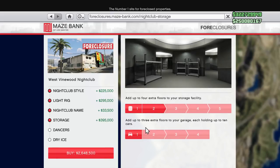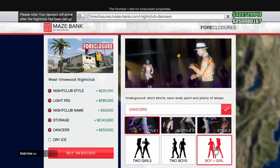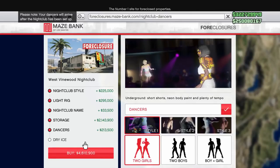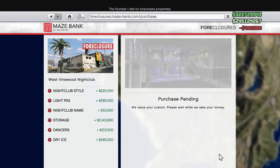Right here is where you can actually add up the different floors for how much storage you want, and also extra floors for cars in your garage. I pretty much maxed it out — why not? I got the money on this account. I'm going to fully max it out and show you guys what the most expensive nightclub and the most expensive upgrades all cost. Once you're over at the Dancers section, you can choose girls and guys in different styles, or all girls — it's all up to you. Might as well throw in the dry ice for 345k, for a cool little smoky effect. All in all, it ended up pretty much being $5 million.